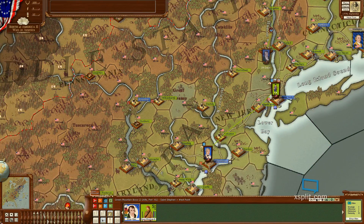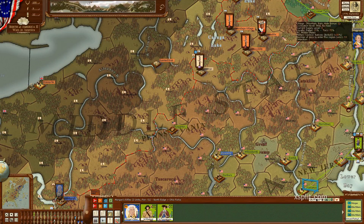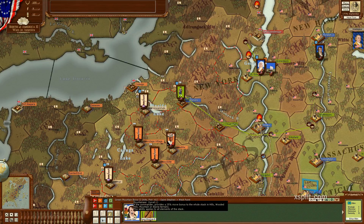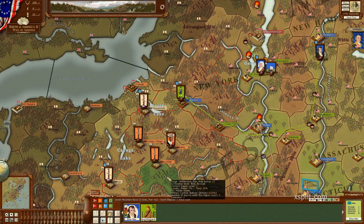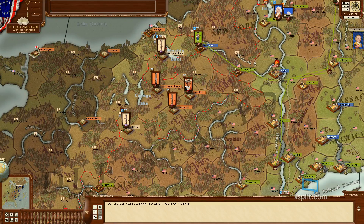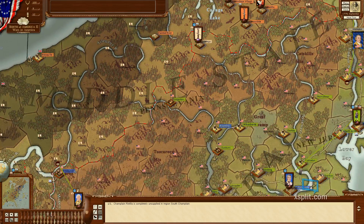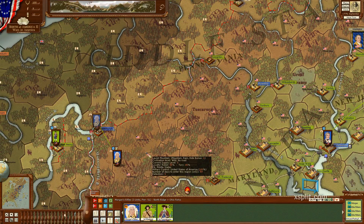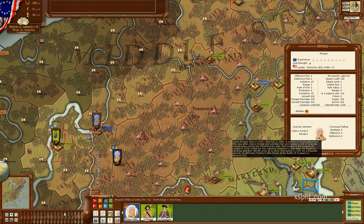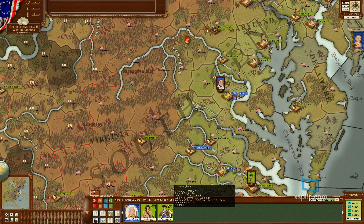I'm going to move him down here. What I'll do is I'll have Nathaniel Greene - I'm sorry, I keep mixing up names - move Nathaniel Greene to Pittsburgh, because that'll still be in the north. Then he will take over for Daniel Morgan, and Daniel Morgan will move to the south and conduct operations in the south.